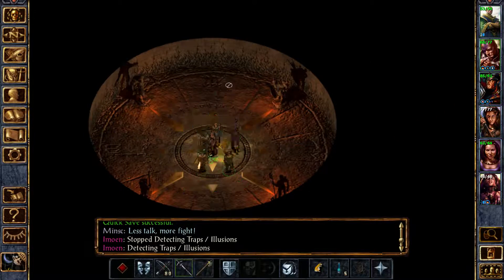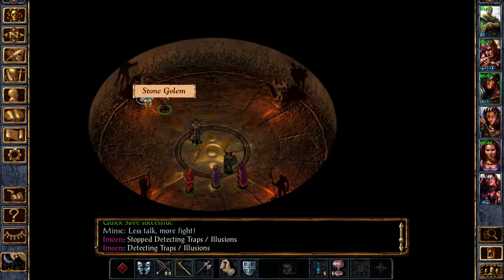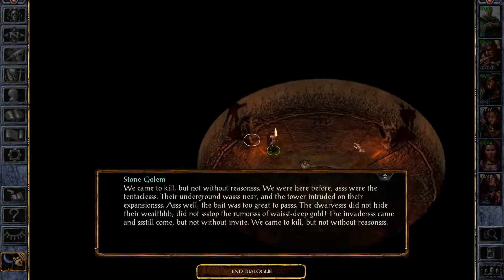Let's get into position here. Let's send Khalid — see what this stone golem has to say. 'We came to kill, but not without reason. We were here before, as were the tentacles. Their underground was near, and the tower intruded on their expansions. The bait was too great to pass. The dwarves did not hide their wealth, did not stop the rumors of waist-deep gold. The invaders came and still come, but not without invite.'